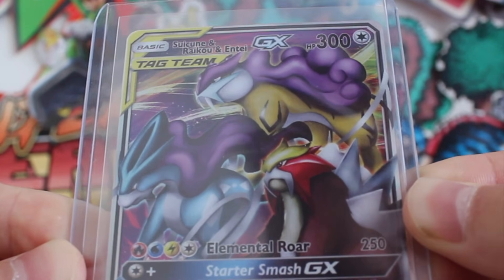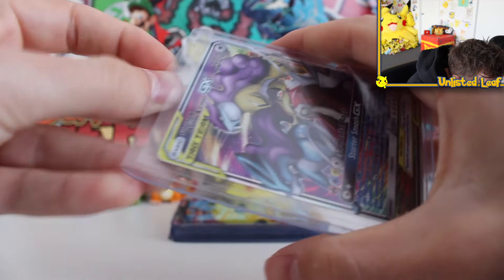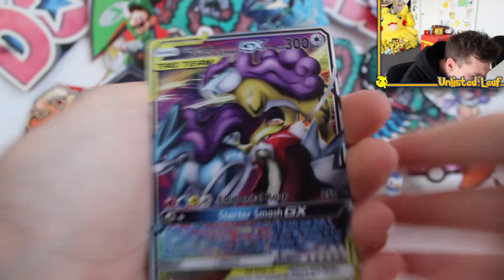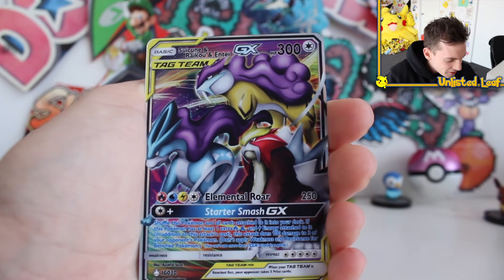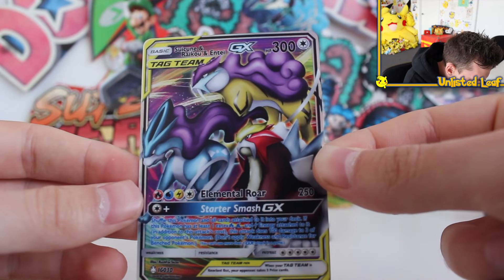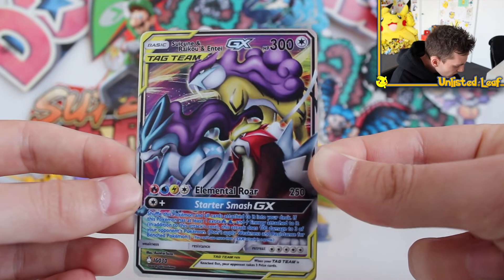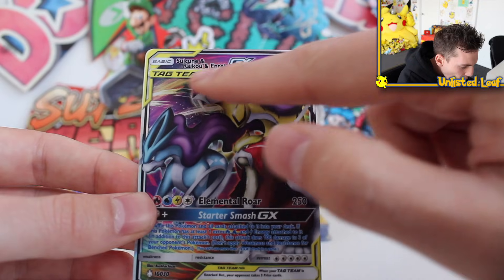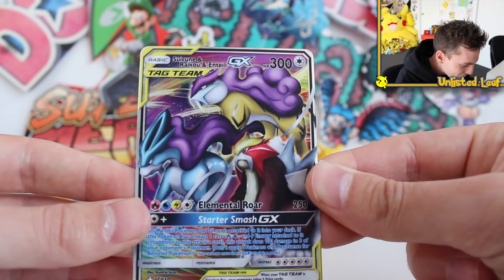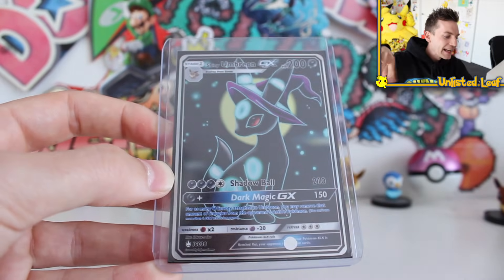Oh my goodness — it's literally the three dogs as a tag trio card! They look so good. It's not cartoony — well, all Pokemon are cartoony — but the colors just look so good. Elemental Raw, Starter Smash GX. This is a gorgeous card, especially the purple that flows all throughout the top there. Unreal. Thank you so much. All of these are going in a binder — they have to, without question.